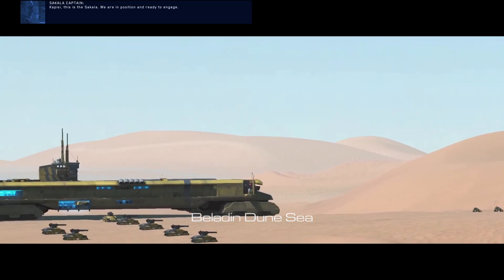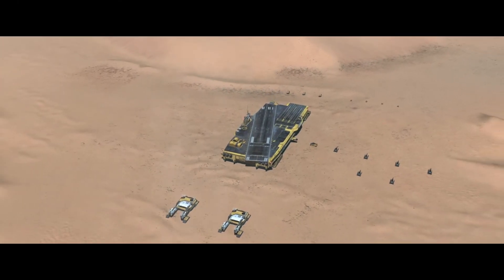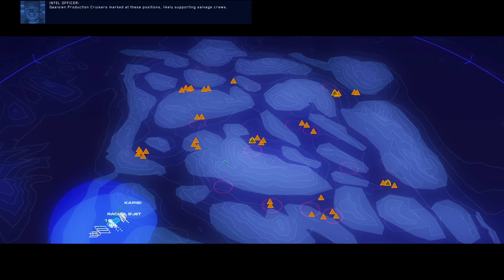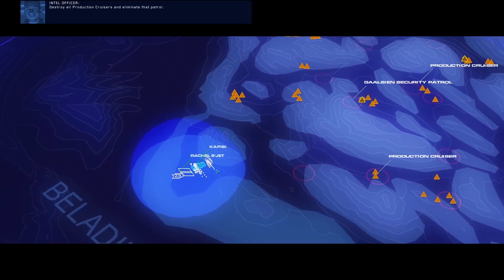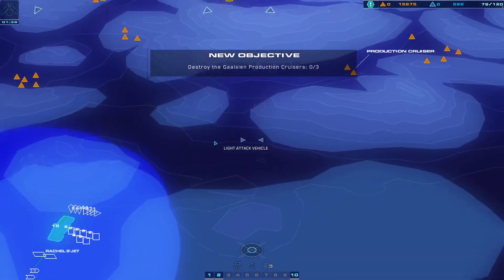Kapisi, this is the Sakala. We are in position and ready to engage. Understood, moving to attack now. Good luck. We have reached the vicinity of the Ashoka's resourcing operations. Galcium production cruisers marked at these positions, likely supporting salvage crews. A security patrol is moving between the three cruiser locations. Destroy all production cruisers and eliminate that patrol. So, where are we going first?